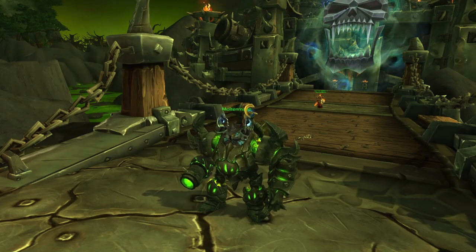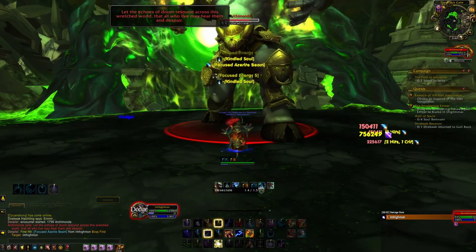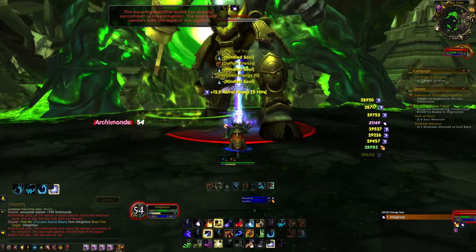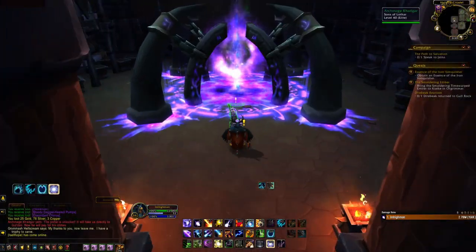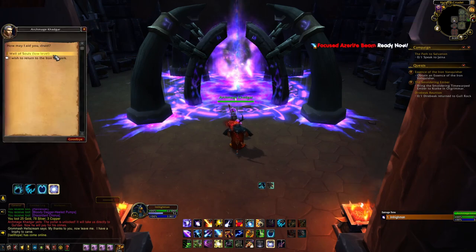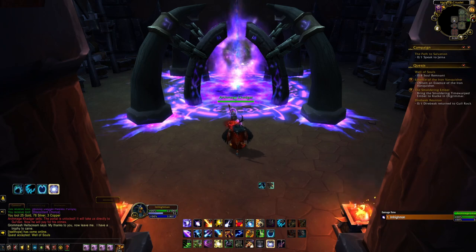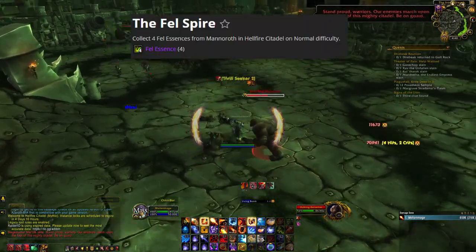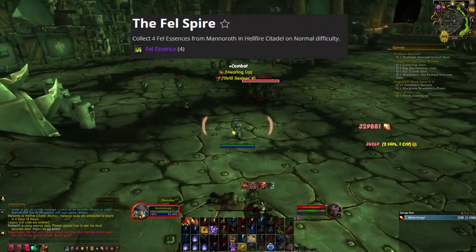Next is the Felsteel Annihilator. To get this mount, head over to the Hellfire Citadel Raid located here in Tanaan Jungle. Set the raid to mythic difficulty and once inside clear the raid and then kill Archimonde. He will have about a 3% chance to drop the mount. While clearing the raid you can pick up a quest that will give you a skip straight to the 6th boss Core Fiend after you complete it. This quest is called the Well of Souls, and you can pick it up from Khadgar. After you complete this quest you will be able to get the next quest from Khadgar called the Felspires, which upon completion will allow you to skip to the 2nd to last boss Mannoroth.